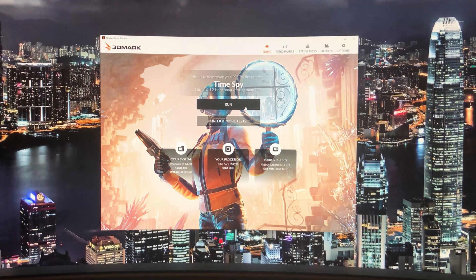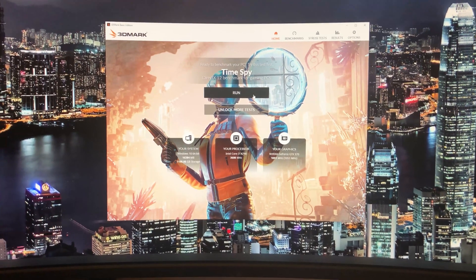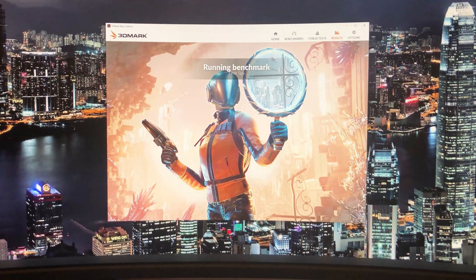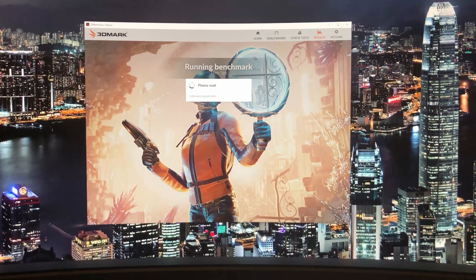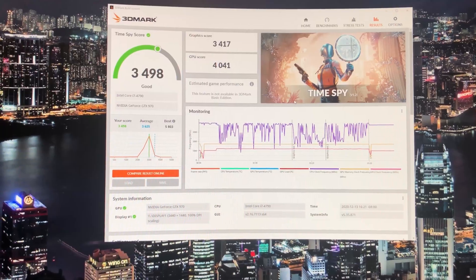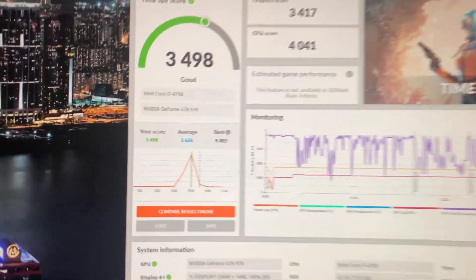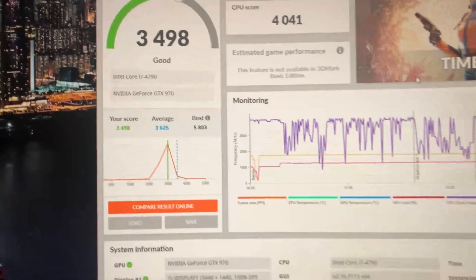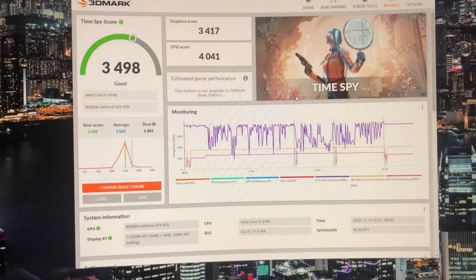We're going to run a TimeSpy benchmark on this just to see our baseline before we upgrade the card. TimeSpy finished and we have a score of 3498 with the i7-4790 and GTX 970.